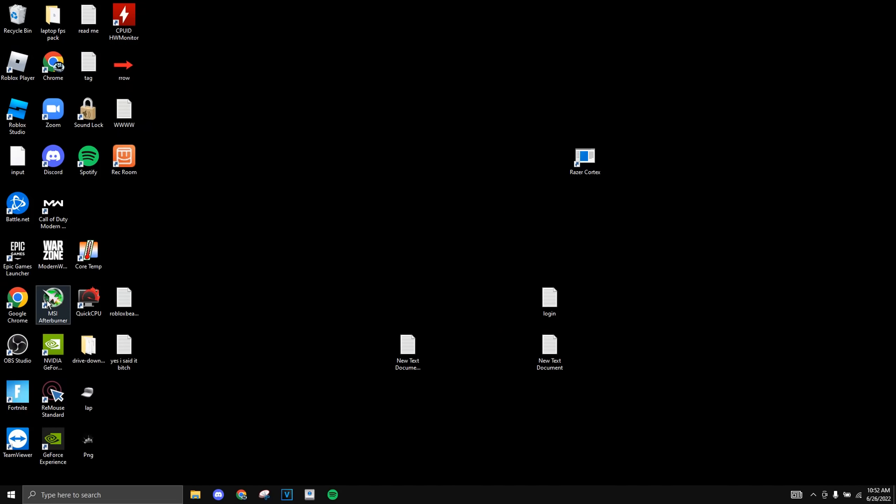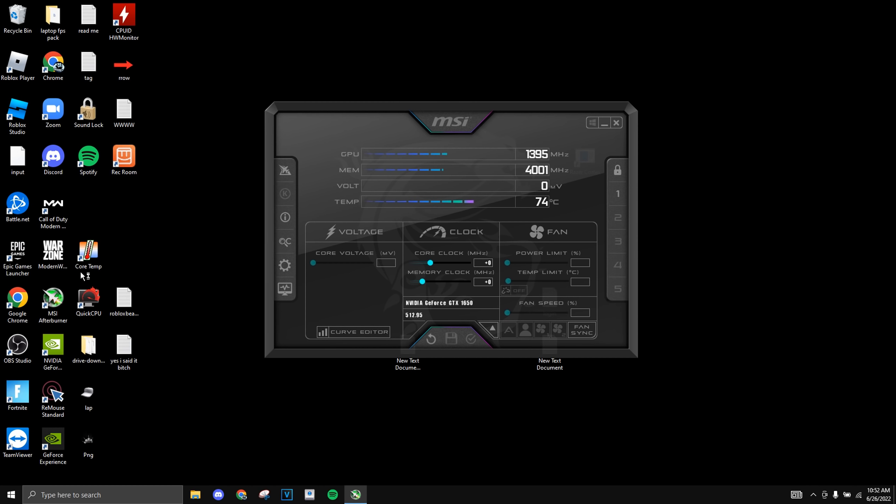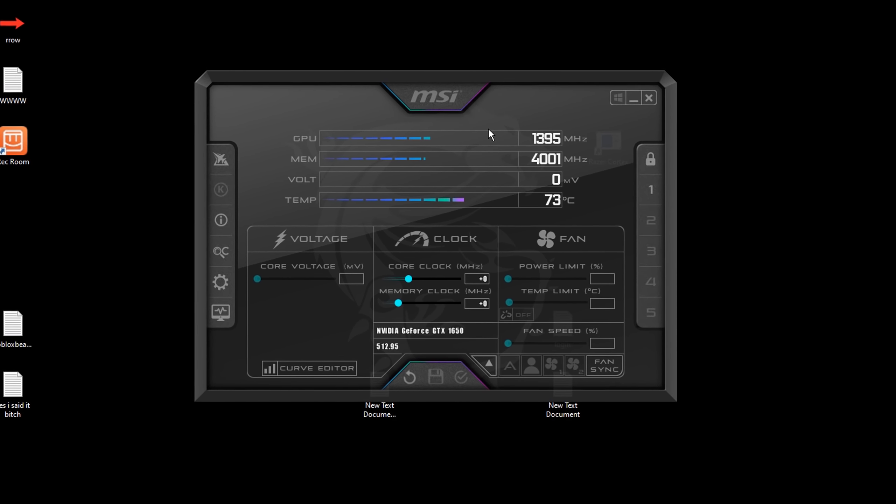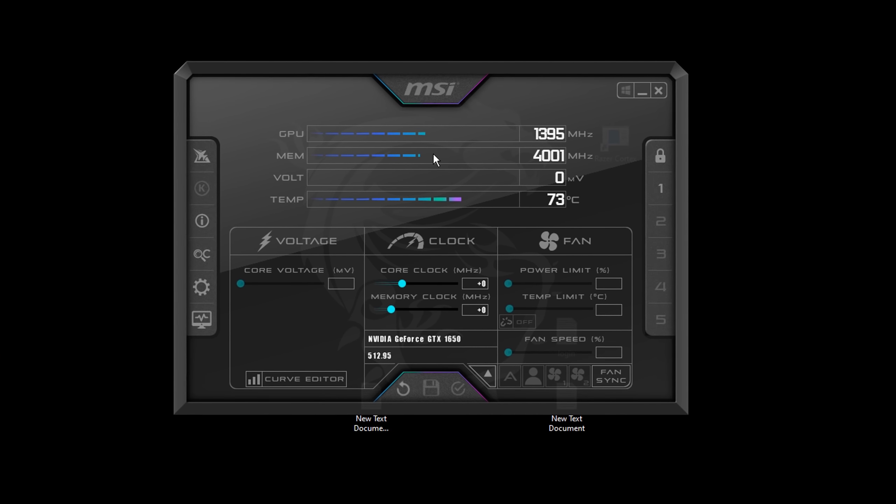Another important thing I do is MSI Afterburner. I use this mostly for Warzone, but it does help when I play Fortnite too — it stabilizes my FPS a lot more. I found the best settings for Afterburner on YouTube about a year ago. I usually put around 215 and 525. You guys can try it out and see if it crashes. It does overclock the GPU and it does help — just press the checkmark. Super simple.